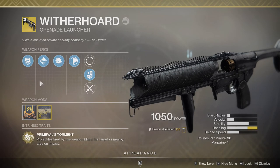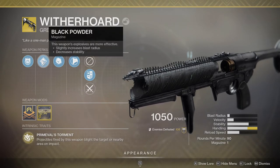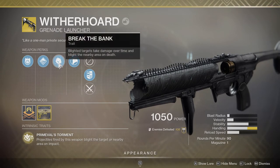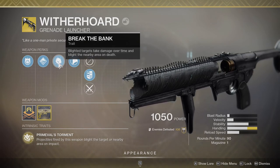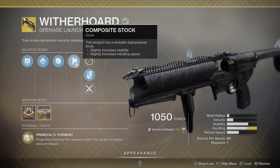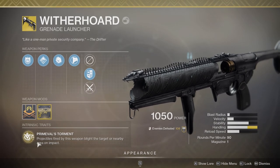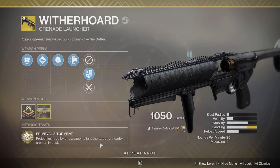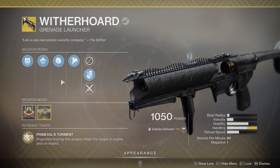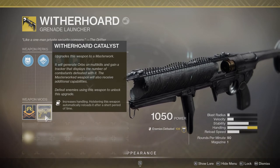Let's look at the perks quickly. Counter Mass greatly controls recoil, increases stability and handling speed. Black Powder slightly increases blast radius, decreases stability. Break the Bank: blighted targets take damage over time and blight the nearby area on death. Composite Stock slightly increases stability and handling speed. The intrinsic trait, Primeval's Torment, means projectiles fired blight targets or nearby areas on impact. The catalyst is called Silent Alarm and increases handling.